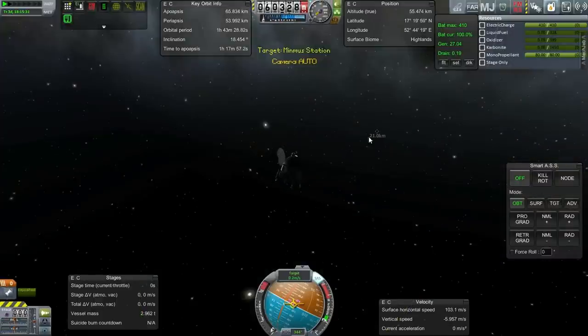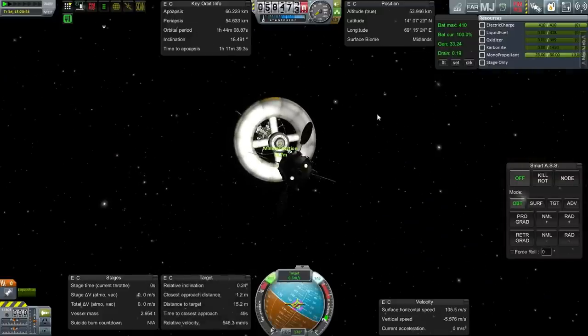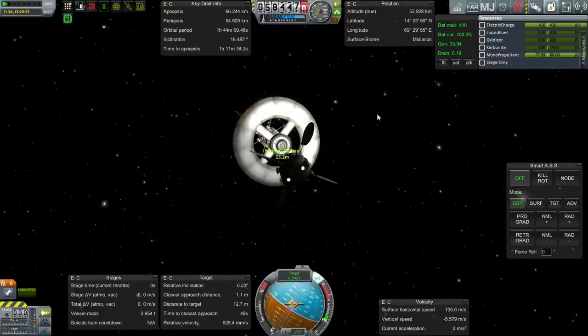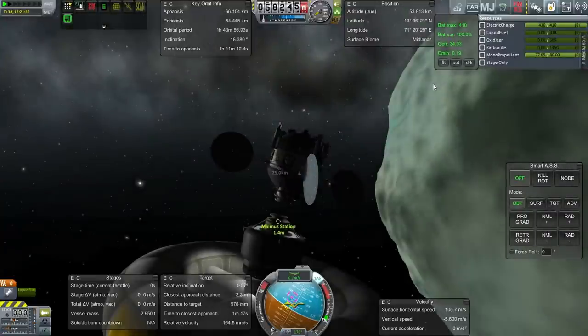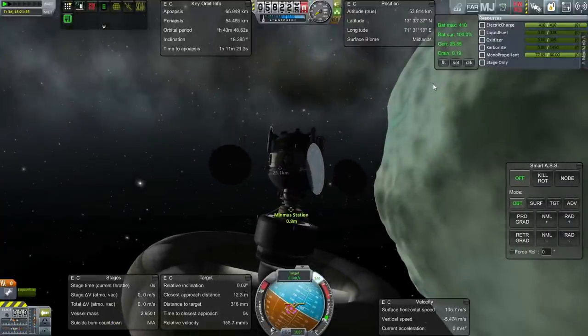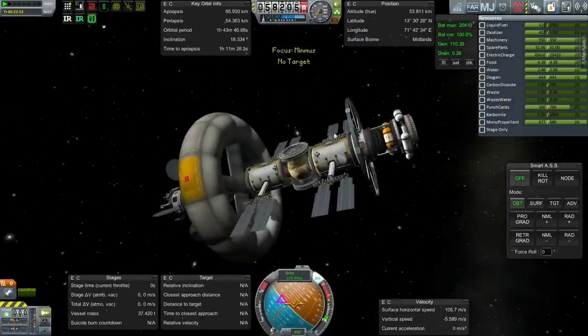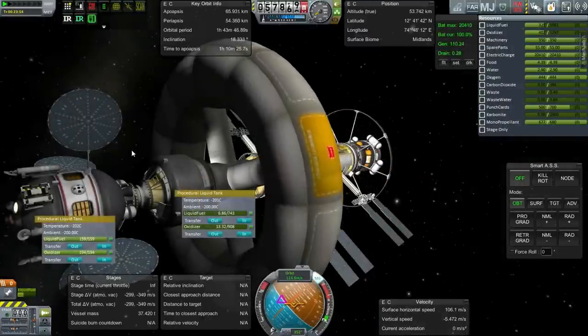Setting the station as a target — shouldn't be too hard to get back to it. It's always suspicious when it autosaves; I'm not entirely sure whether I'm about to crash the game or not. Okay, well we've got magnetism — a little bit of violent magnetism, but we've got magnetism. Now we're ready to go.